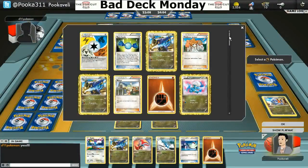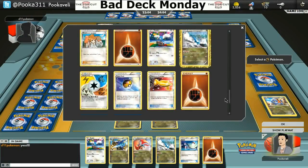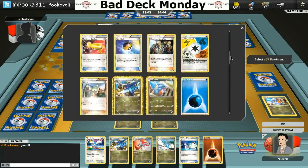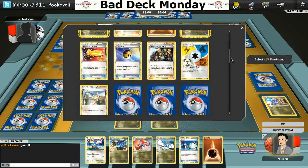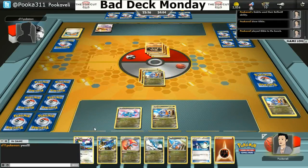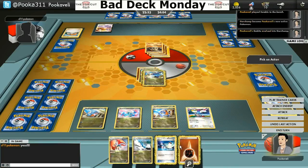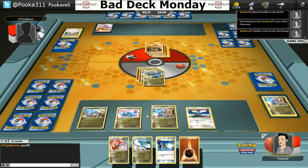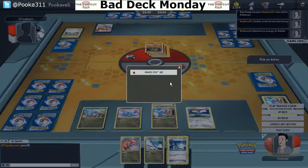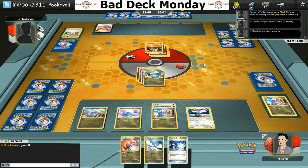It just needs a couple turns to set up — you need those turns to Dragon Call and get your full board established. You're very vulnerable those first couple turns. And even when you set up completely, you don't really overwhelm your opponent. It's not like a Blastoise Keldeo deck where you set up and destroy your opponent. It's more like you set up and constantly do around 100 damage. This is kind of why this deck has fallen off the map a little bit, but we're going to see how it fares.